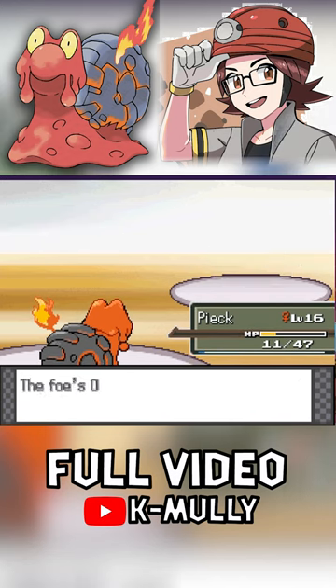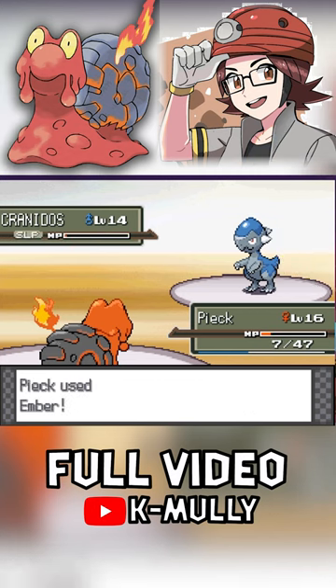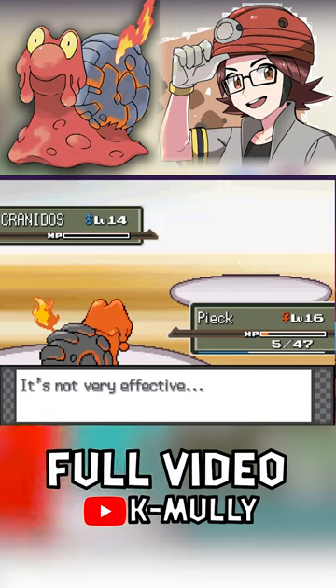Eventually, I am able to get enough Embers off to whittle it down to zero. Last is Cranidos, and it goes down after only a couple of Embers and putting it to sleep. Honestly, not that difficult.